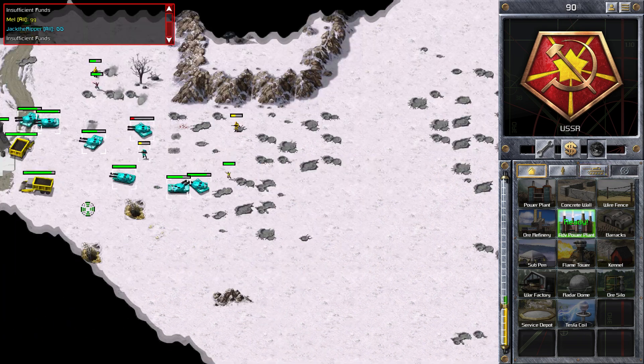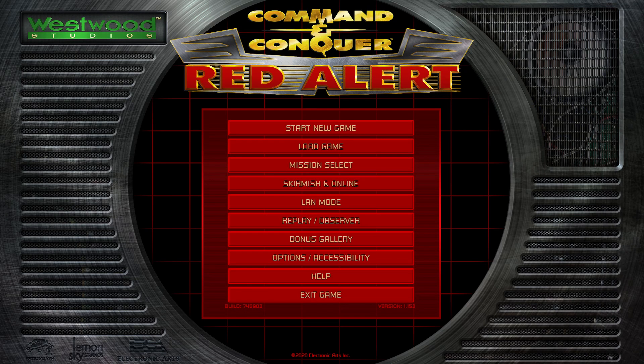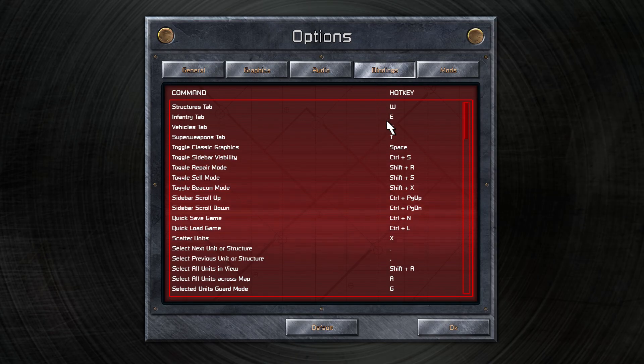Now I'm going to go over the hotkeys I use. To get to the key bindings, go to Options and click on Bindings, and you'll see all your hotkeys there. You can change them to whatever you want by clicking on the hotkey and then typing in whatever key you want. The first ones — structures, infantry, and vehicles — are located next to each other on the keyboard. They're quite useful if you want to switch from producing structures to the vehicles tab or to the infantry tab.